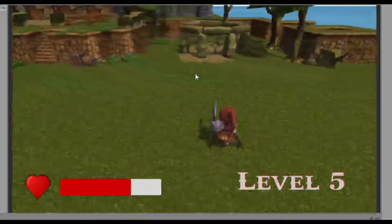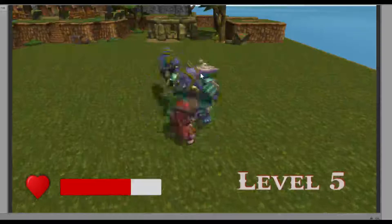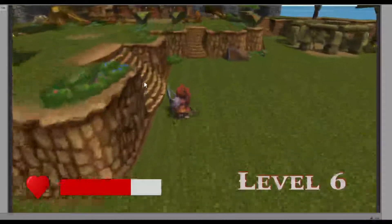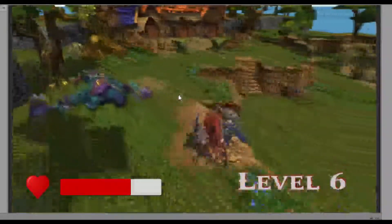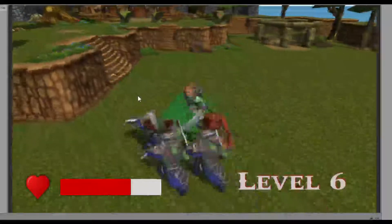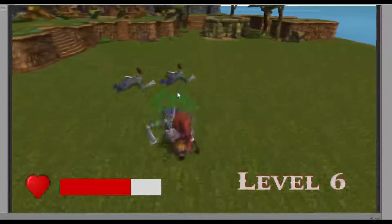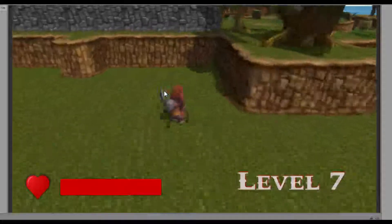That shows my health has regenerated a bit. You can move around the map relatively easily. I need to take down the archers first — they're definitely the biggest threat. We have another health power-up here to regen me to full.